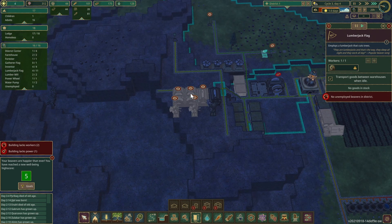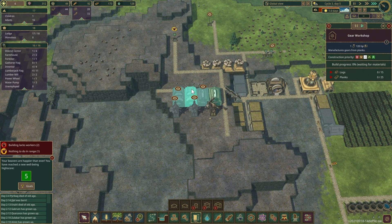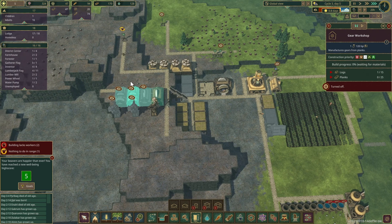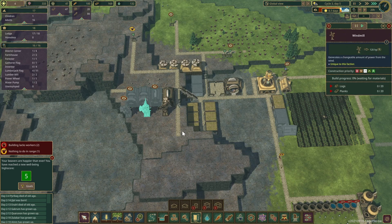We've got enough planks now to get our first gear workshop. I want to get the houses first because I need the workers — actually, we got the workers right here. I'll just take two away from science temporarily.